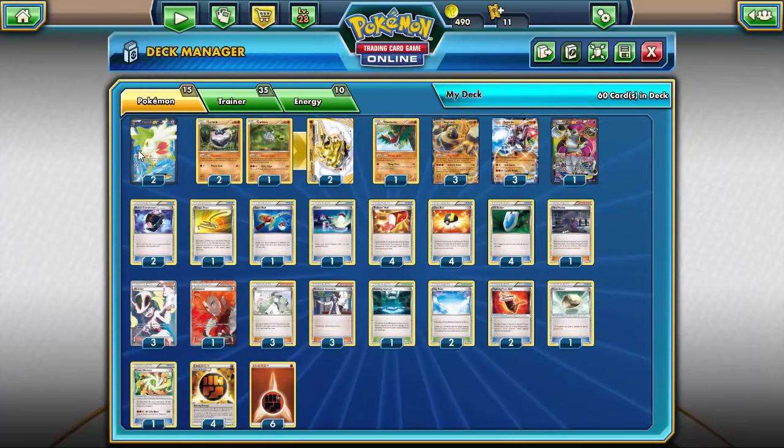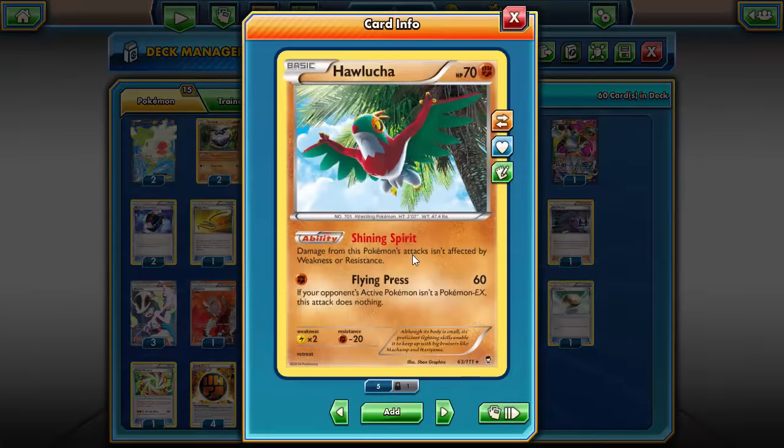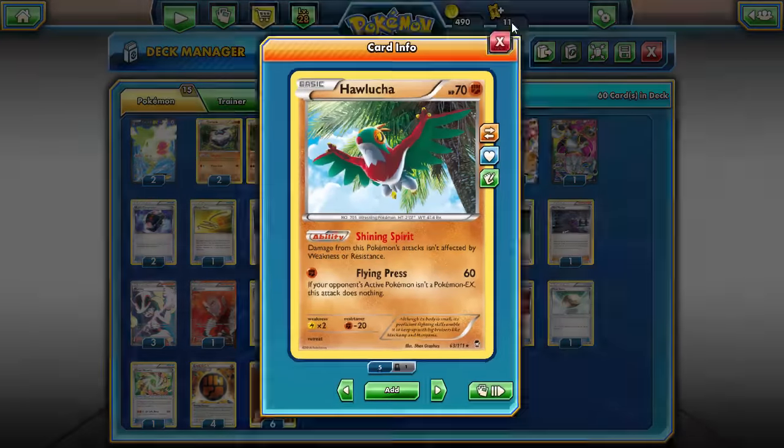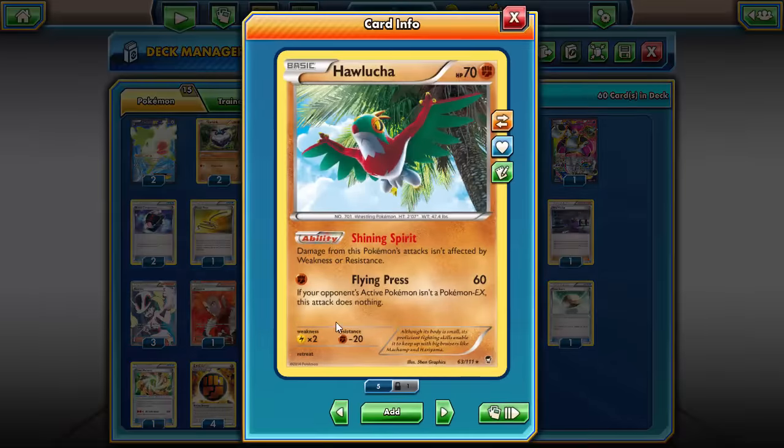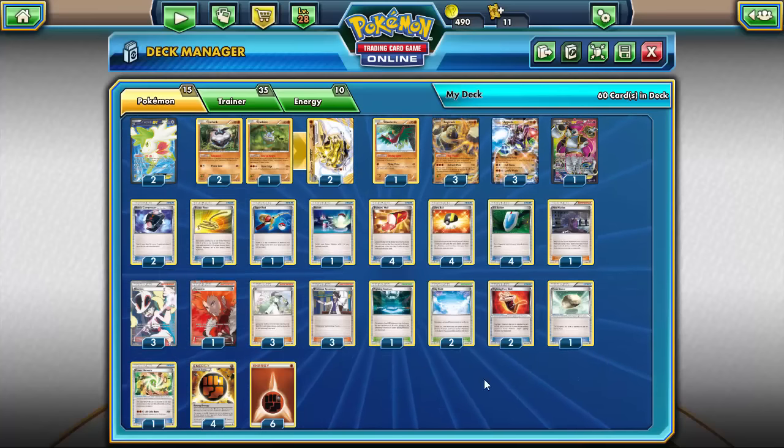I'm running two Shaymin EX for the setup ability just to draw some more cards. Because we are running so many EX Pokemon in this deck, I'm running one Hoopa EX to get them all out. I'm also running a Hawlucha, just because Hawlucha is great to have in any fighting deck — it has free retreat and attacks for one energy, so there's really no extra strategy needed. It's very splashable in any deck using fighting energy.